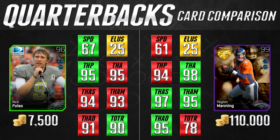Nick Foles at a 90 throw on the run is going to be very good at throwing on the run. Combined with his 95 throw accuracy, you can run with Nick Foles before you throw and still deliver the ball accurately. He has a little bit better throw power and that better throw on the run, making him almost as good as Peyton Manning at 7,500 coins versus 110,000 — it's insane. The value is far in his favor. I'd highly recommend Nick Foles if you're somebody that likes to throw out of the pocket and isn't looking to be mobile with your quarterback.